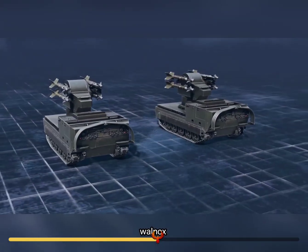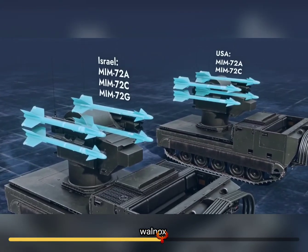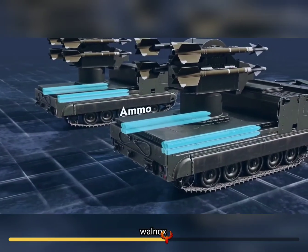American and Israeli skies are now protected by improved Chaparral air defense systems. They're armed with SAMs based on the Sidewinder missiles — four of those are ready to go, and eight more are waiting for their turn inside the hull.